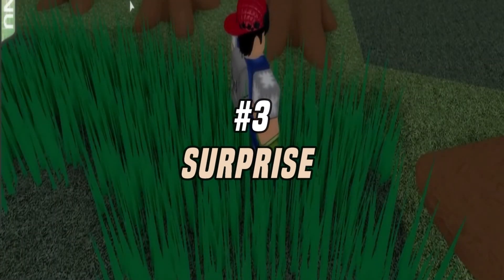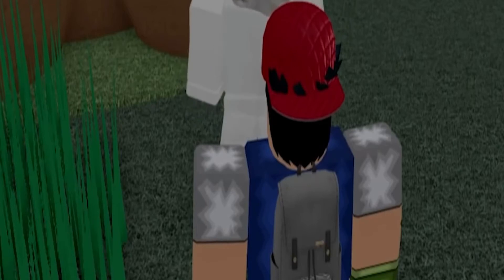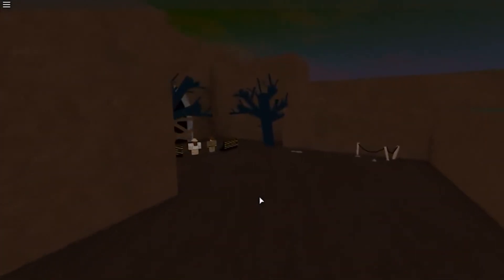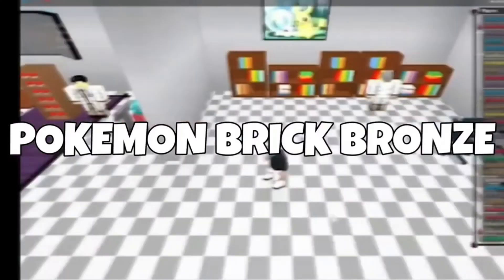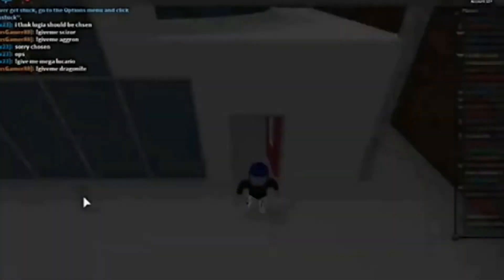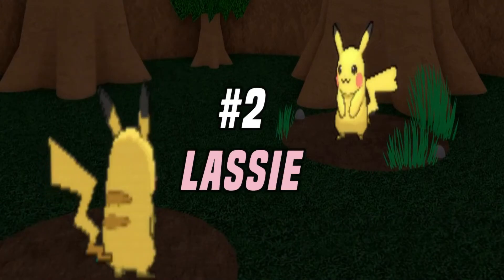Number 3: Surprise. Surprise is a type of the Bunnelby Pokemon, so get on with the promo code. I like to think of Bunnelby as a chilled Pokemon. Its weakness is fighting, so treat it like your pet. It is very sensitive to danger, and its description fits that of a small gray rabbit.